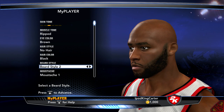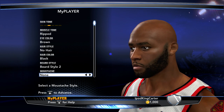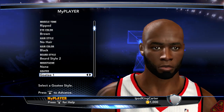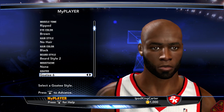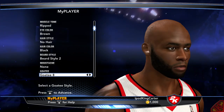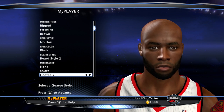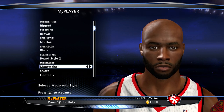Beard style two looks pretty good. The reason for this is I usually pick a goatee and a mustache. First I gotta pick no mustache and get the goatee right. Let's see what we're looking like — come on, give me the goatee. There we go. That fills out a little bit higher. Goatee 7 adds a little bit more. Goatee 9 looks pretty good. Goatee 7 gives me that little patch right under my lip, like how my goatee really is.